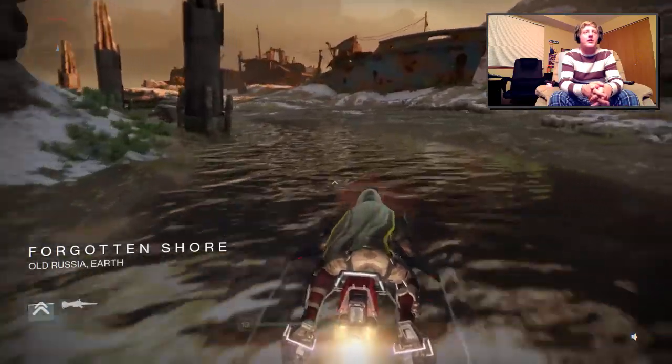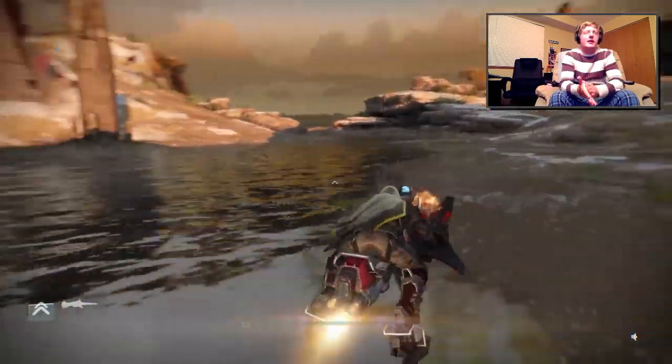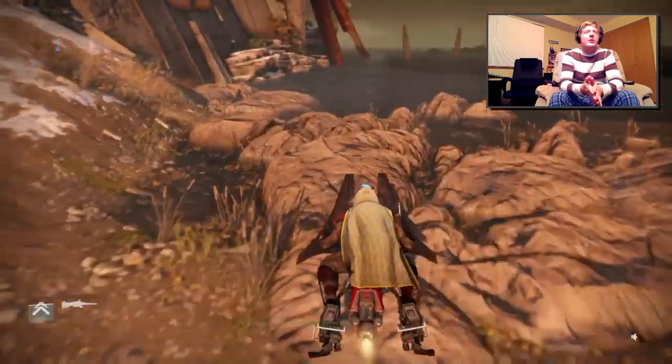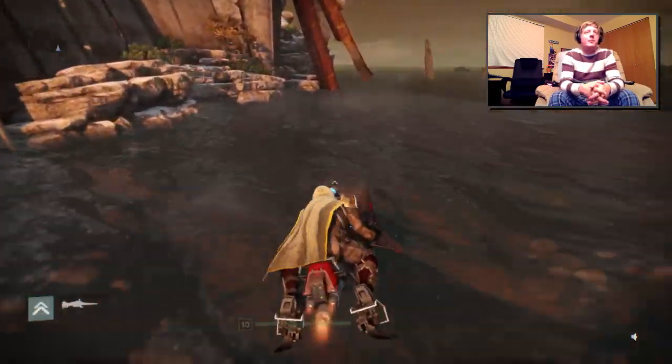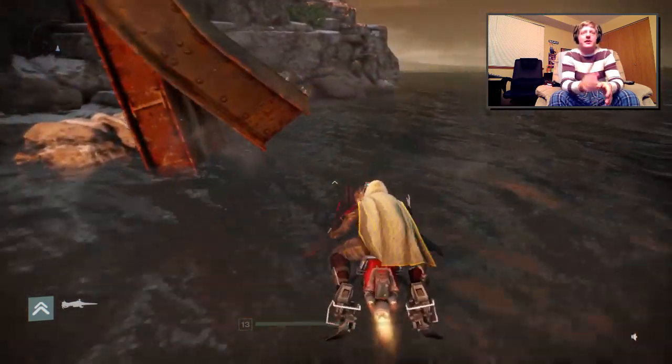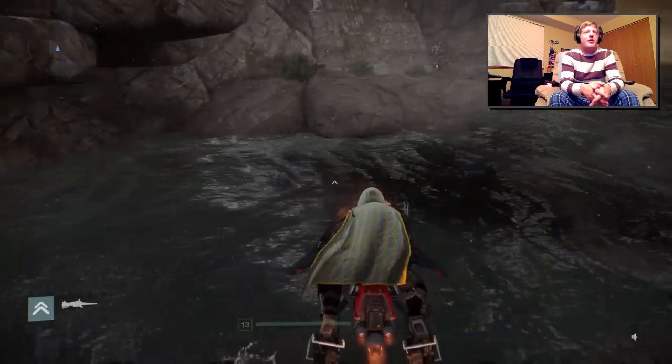So basically just enter that cave and continue along the river the same way you were going, until you reach this kind of vesting boaty area. Just keep following the river until it turns into the ocean slash bay thing here. And here there's the lighter shore and the water gets darker — just make sure you don't accidentally go off there. You will die.